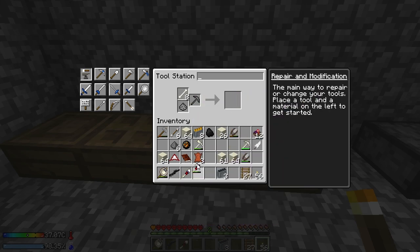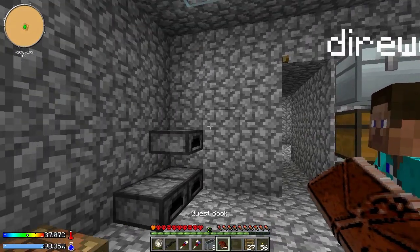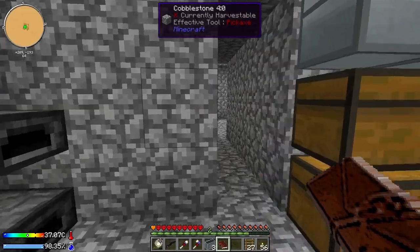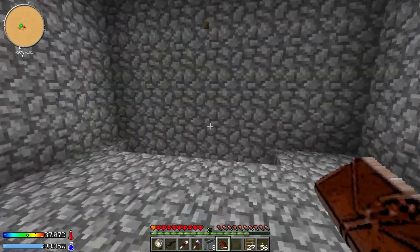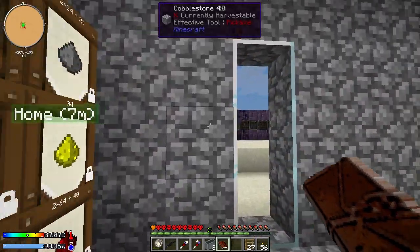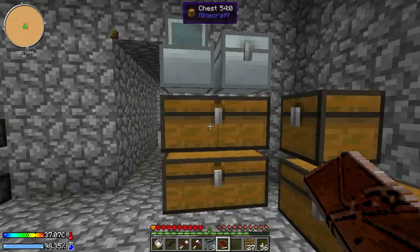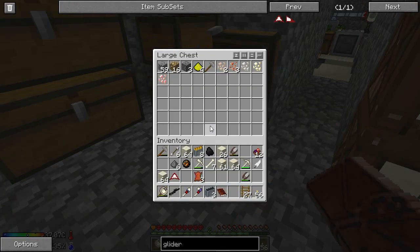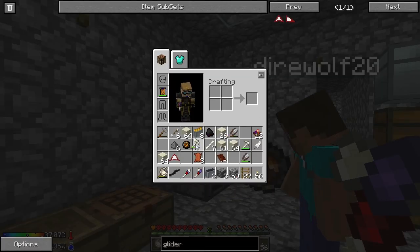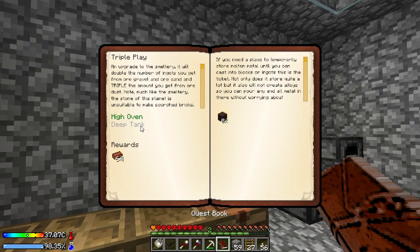I believe I have what we need to complete the triple play quest: one high oven, one scorched duct, and one scorched drain. Duck like duct. Oh. That's far less interesting. So that's that, and then we're going to want a scorched duct, then a scorched drain. And then I think we need the seared controller — that's the other thing we needed, right? High oven controller. And that, sir, is how you complete triple play. Wait, we need a deep tank controller.